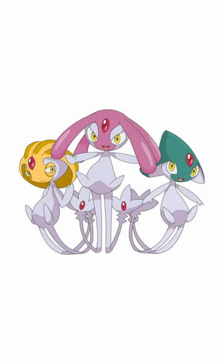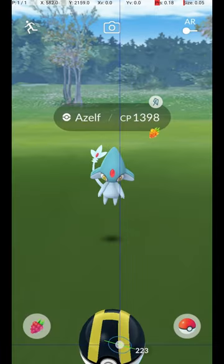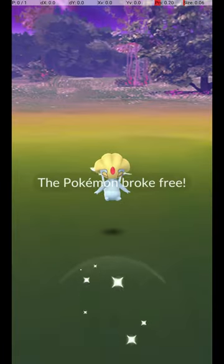The lake trio of Azelf, Mesprit, and Uxie spawn very rarely in the wild. If you spot one, make sure you use a Golden Raspberry and Ultra Ball, because they have a very high flee rate outside of raids.